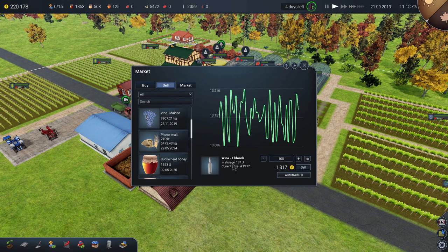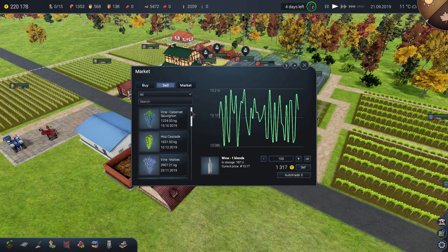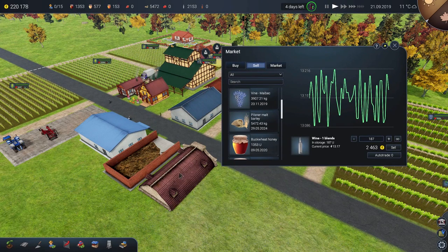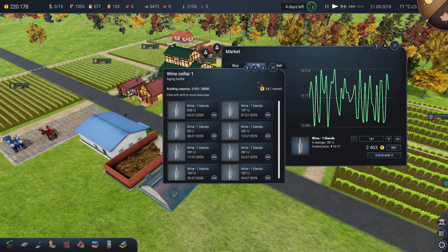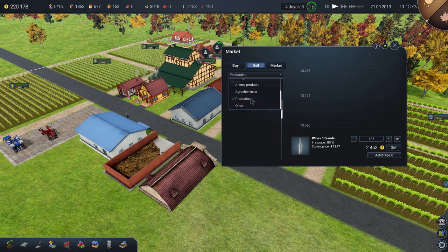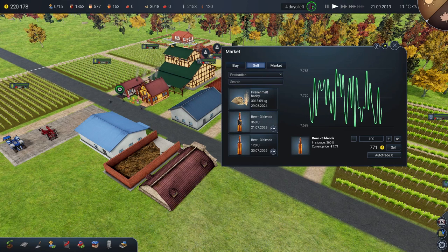Wine? Hang on — where's wine on the list? I'm very confused. It says wine, one blend — I can sell 187 units of wine, but it's not appearing in here. That wine — it seems to imply I can sell the wine. Maybe it's gone a bit weird. It's not foliage, it's production. But no, the wine is not appearing. Maybe you just can't sell the wine. I don't know anymore.